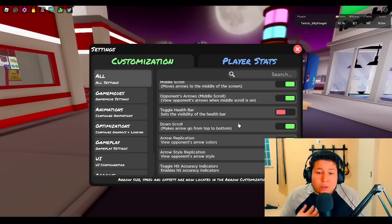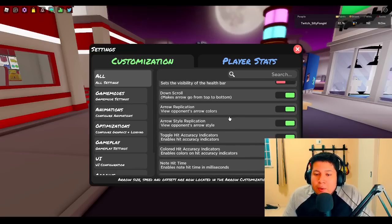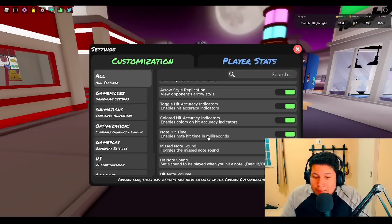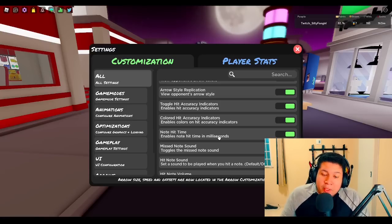Downscroll — I have it enabled because I'm a downscroll player. But if you're an upscroll player, that's fine. Keep playing on upscroll because there's no difference between upscroll and downscroll — it's just preference. Error replication is the colors of the opening errors, and those options don't really matter. You can have all those options enabled. Note hit time is the milliseconds on the bottom — this option is useful to see if your opponent is hacking, and if you post videos on YouTube it's a good feature to prove you're not cheating. It's really easy to catch if someone's cheating by having this option enabled, so I have this enabled all the time.